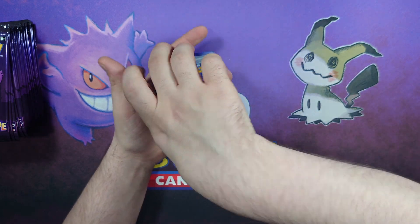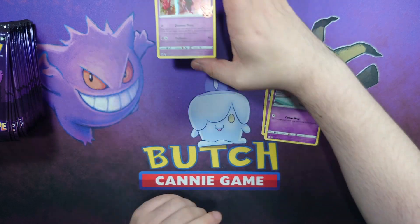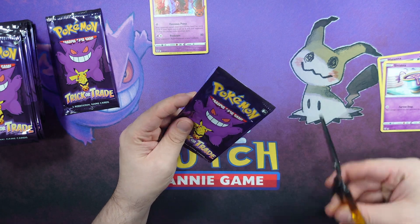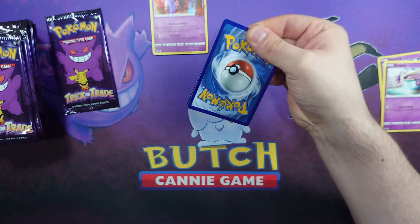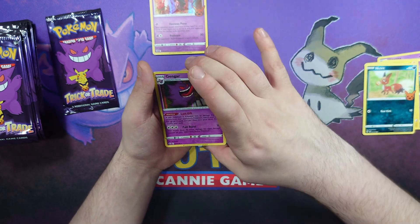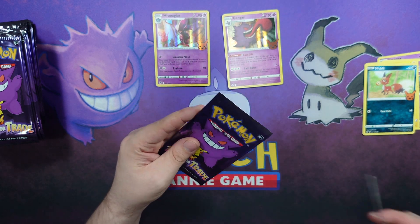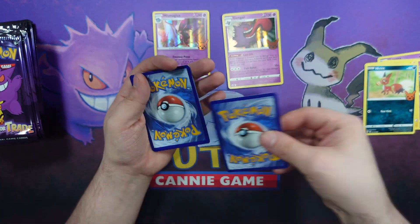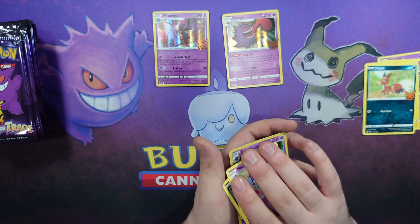The one at the front is the shiny, so we have a Hatterene, Sinistea, and a Mismagius — that is a lovely shiny. Next pack: they're already making a mess. We have a Pikachu, a Nickit, and a Gengar — there's my boy. Next one: Zubat, Poltergeist, and another Gengar. I'm not complaining about that.